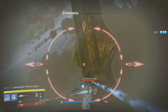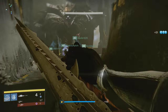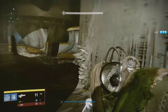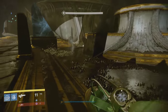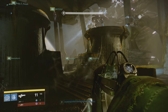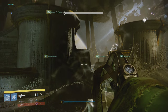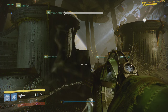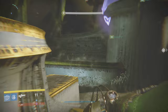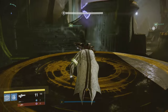After that, assign your duties — you'd want to do this before the run starts. You'd want someone to be your relic runner. Then assign your three platforms with the numbers one through three. Platform one is where Oryx slams his fist. It goes counterclockwise, so platform two is the one directly in front of me, and I am platform three. Remember your number because it never changes throughout the fight — if you mess it up, you screw up the whole run.